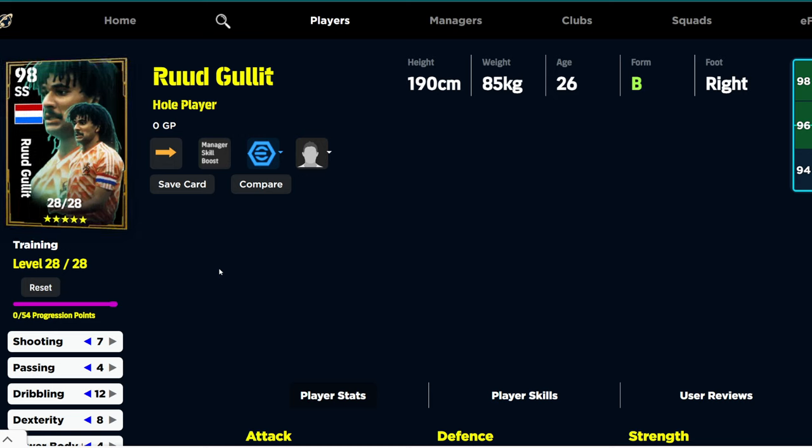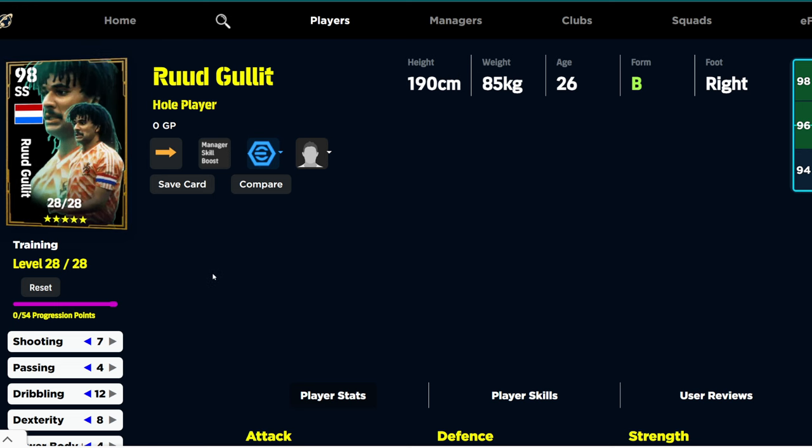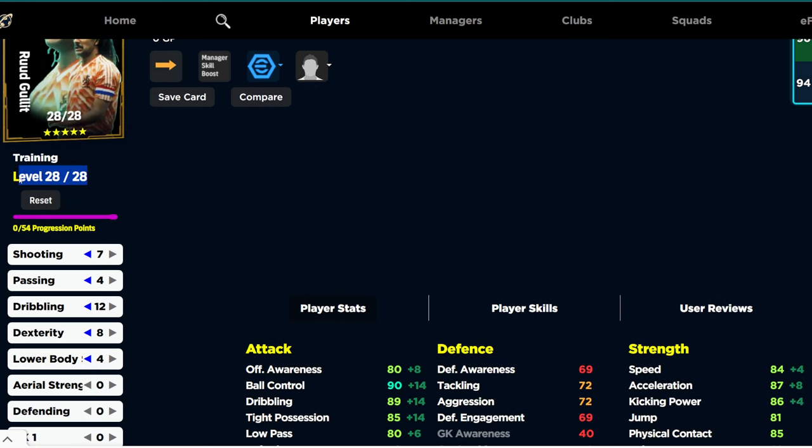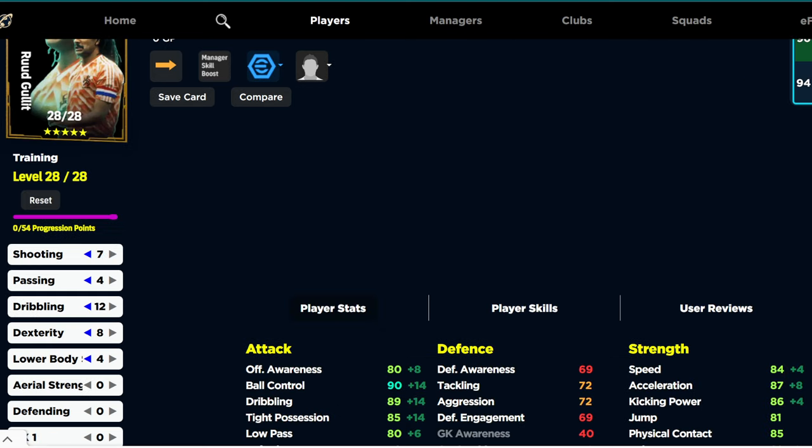I usually do a What's Coming Monday video, but everybody's been asking me about this Dutch trio pack, and this is going to be it. On the database for the time being, they have 28 levels for Gullit, 28 levels on Rijkaard, and Van Basten has got 32 levels. I reckon that Rijkaard and Gullit will easily have at least 31 levels.